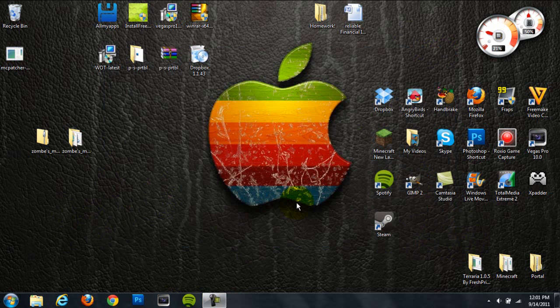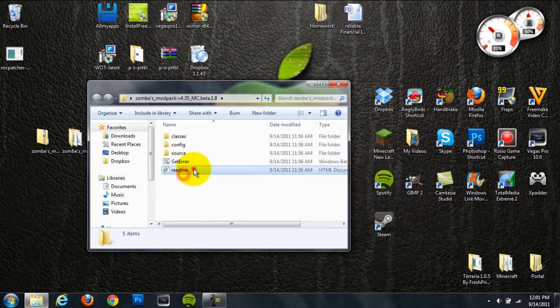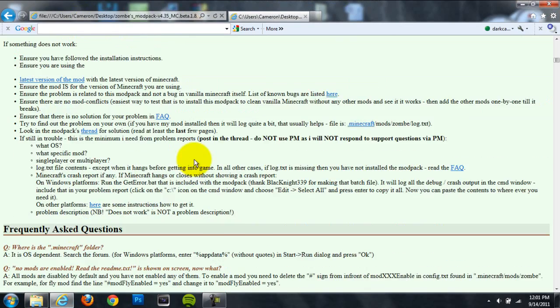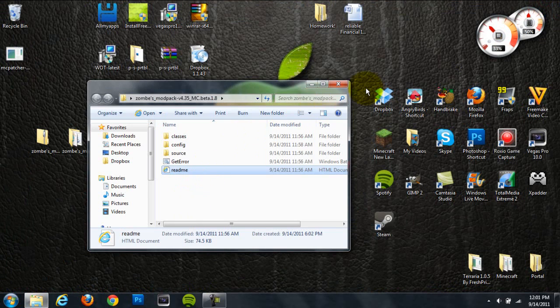All the other mods are disabled by default. If you need to learn how to get any of the other mods to work, you can go to their forum post and click on the readme, or you can open the readme file from inside the Zombe's mod pack folder. Go to the installation section and it will tell you how to install all of them.